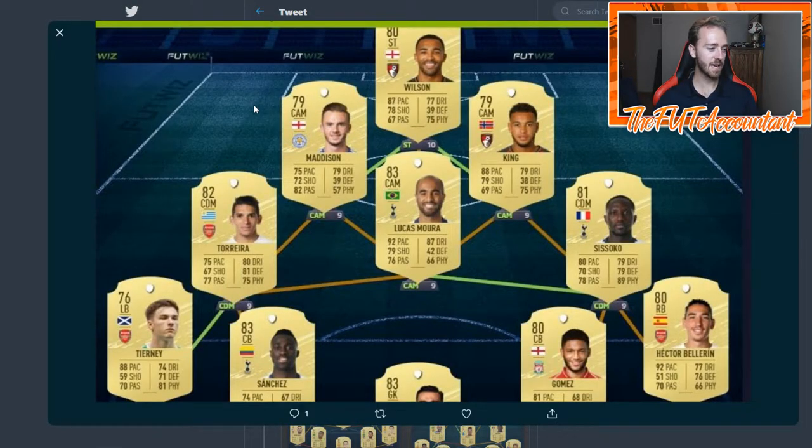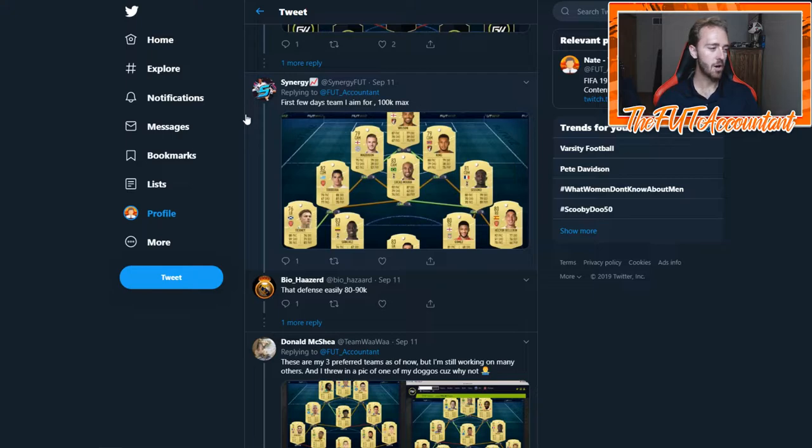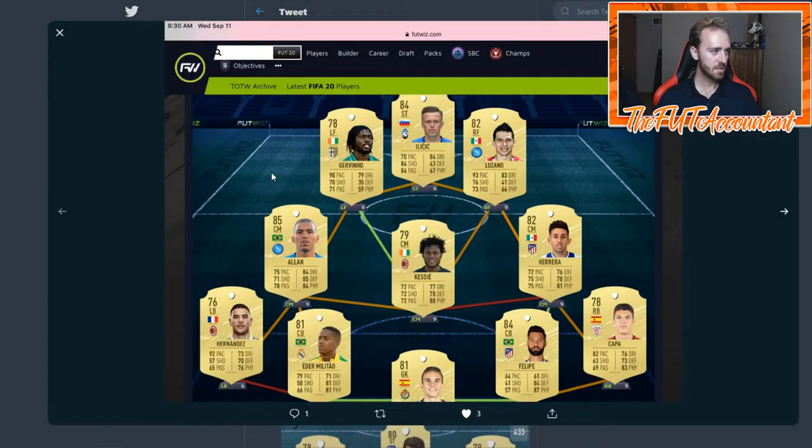Here's another one — looks like an entire Premier League starter squad. You have Lucas Mora in there, he's going to be hyped up. Torreya is a solid card — 82-rated CDM. Madison, King, and Wilson is a pretty cheap strike force. You can tell he's spending more money in his defense with Sanchez, Gomez, Zisoko, and Lucas Mora. It's interesting to see where people put their money — some value defense, some value attack.